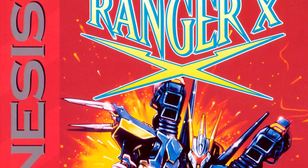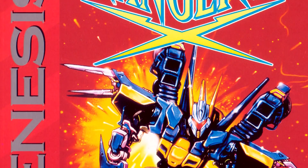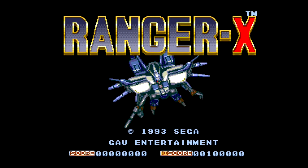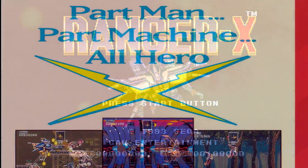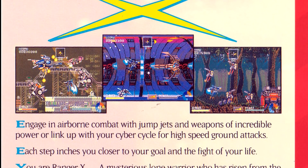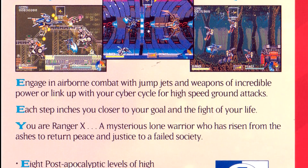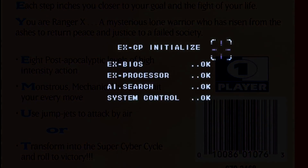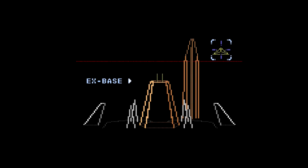In 1993, Sega would publish Ranger X, a product by a small group of developers and designers that had previously been with Wolf Team, now calling themselves Gal Entertainment. And what a product it was! While the core game had you repelling an enemy invasion force by shooting down bad guys, it also had a ton of strategy in how your weapons are used. This was no ordinary Contra rip-off.